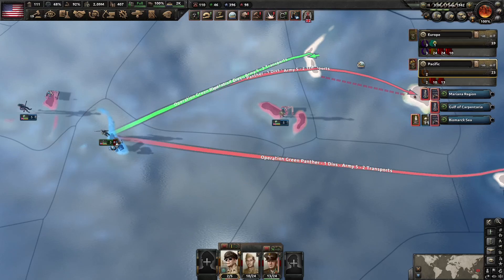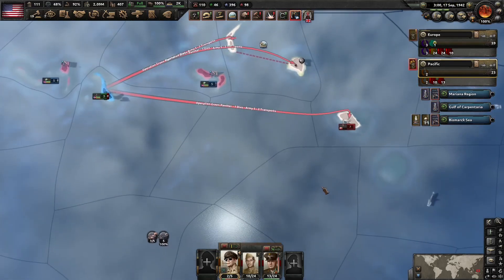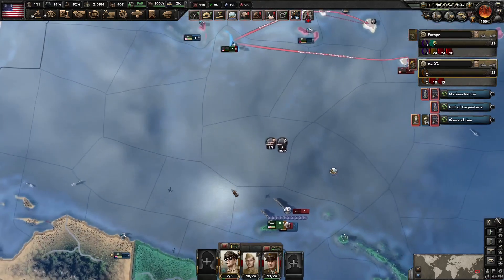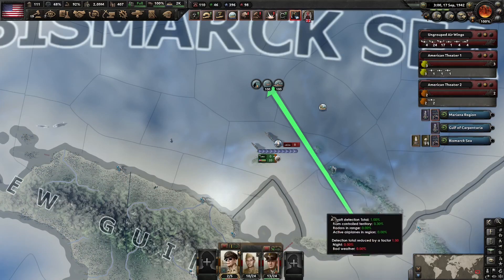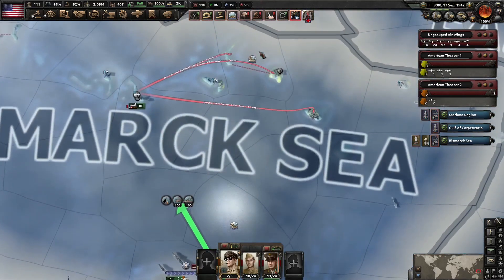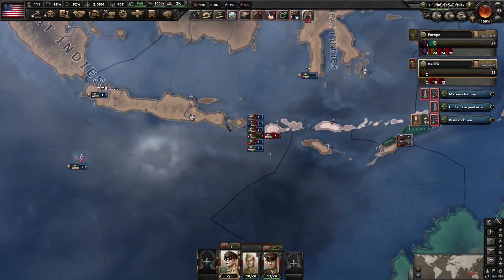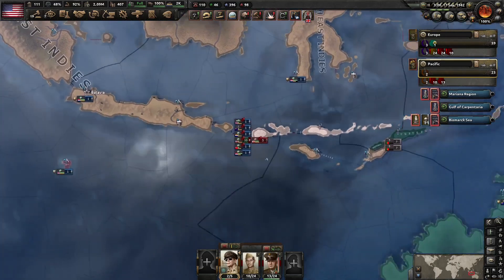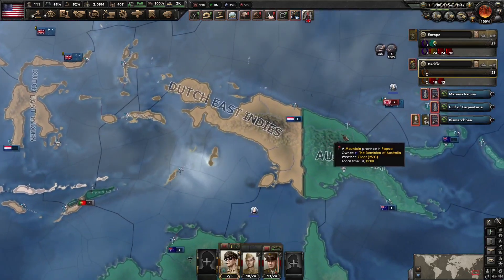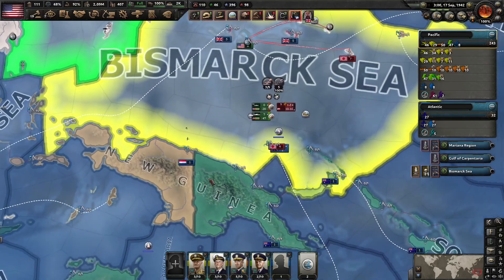We have one of each marine division hitting each island, and hopefully we'll be able to get them in quick succession. I moved the planes down here to give support to the invasion. Over here we're just going to hold the Japanese at bay, and once we wrap up things in the Bismarck Sea, we'll split our naval forces.